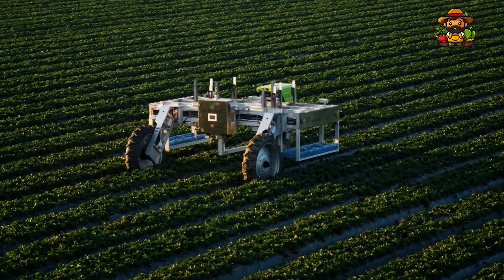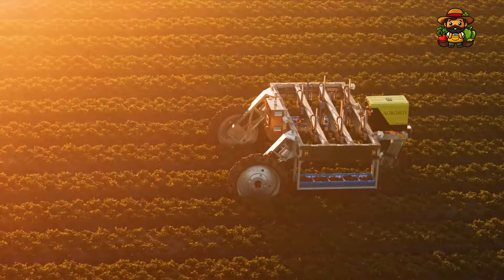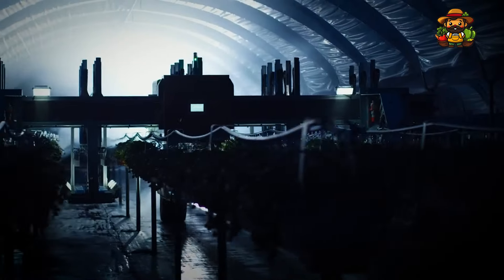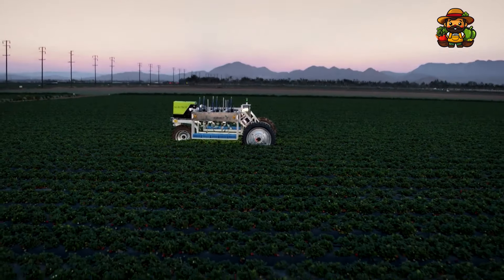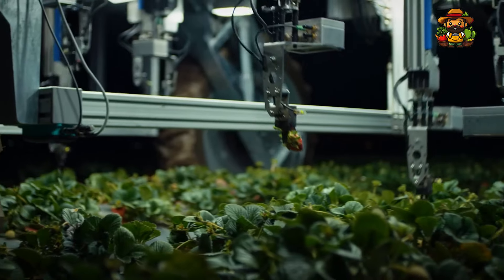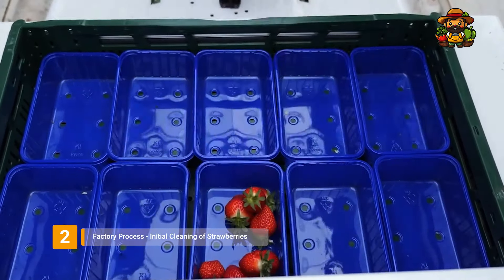This does not rule out the possibility of humans — quite the contrary. Competent farmers and this technology go hand in hand. The synergy between human effort and robotic accuracy is what truly creates the magic. This is a fantastic fusion of conventional agricultural practices with state-of-the-art technology that makes farming more efficient and sustainable. After those strawberries have been picked, whether by hand or by a machine, it is time for them to make their way to the production facility.